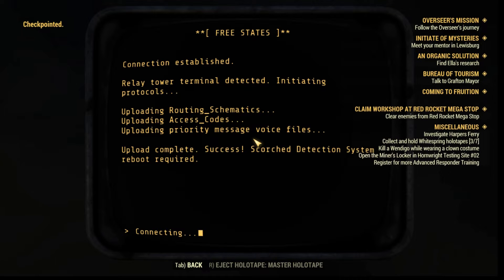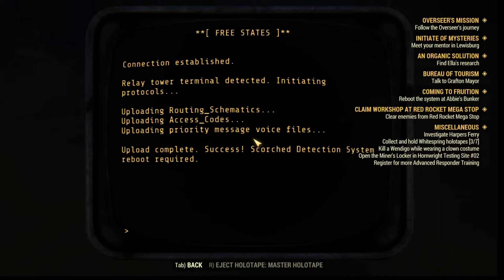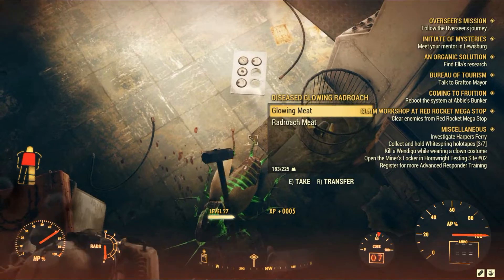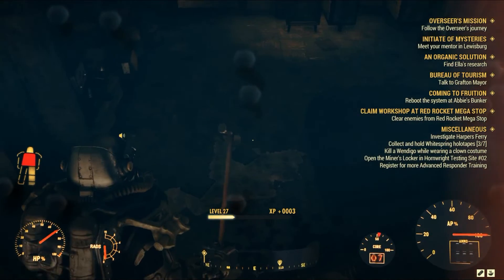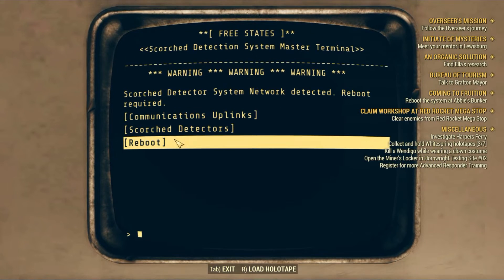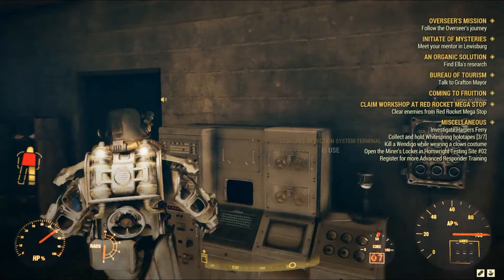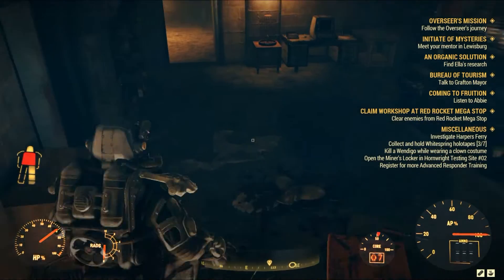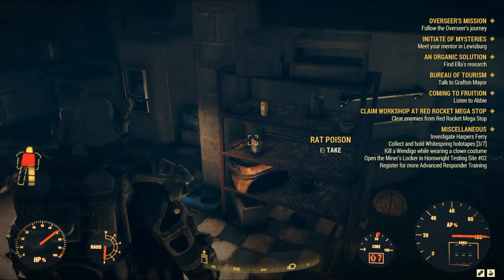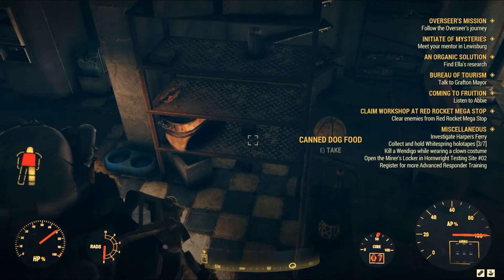You will begin uploading all the files and receive a mission update to head back to Abby's bunker. Head back and kill the cockroaches again — it's almost a habit by now. Then access the terminal and click boot. Abby will thank you a lot and explain some other things. You only need to wait for your mission rewards because you're done — there's nothing else to do for the Scorched Earth strand, at least for this mission.